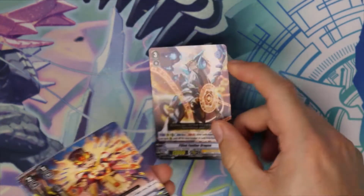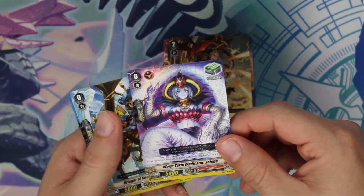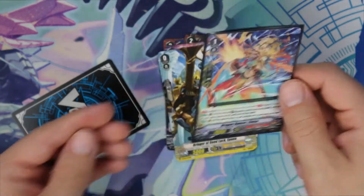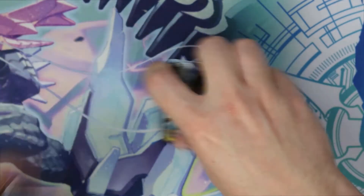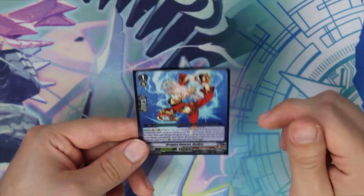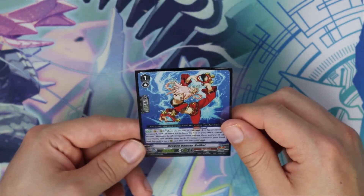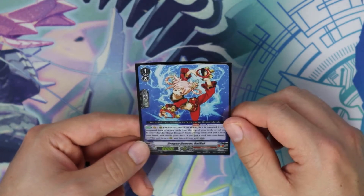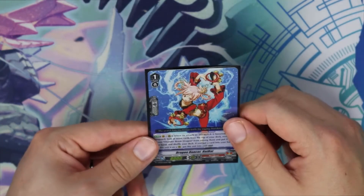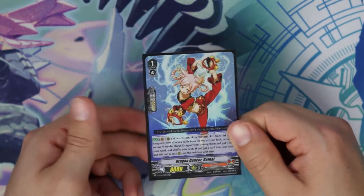We're down to 2 packs. We got a Feather Dragon, Penemagus, Durin, Heal Trigger for Narakami, Crit Trigger for Royals. We got an Elusa, which is our Grade 1 PG for Narakami. So our next double rare is actually Rai Rai. Rai Rai's not bad because when the attack it boosted hits a Vanguard, you can look at the top 7 cards of your deck, search for up to 1 Thunder Break from among them, put it in your hand and shuffle your deck. If you put a card into your hand and this unit was on R, put this unit into your soul. So it's not bad — you can give yourself more soul. But if you don't run Thunder Break, I can't see you needing to run Rai Rai.